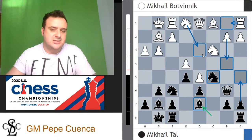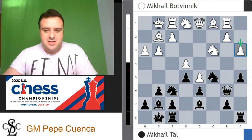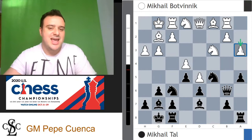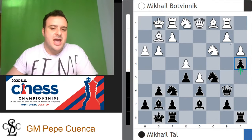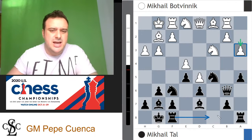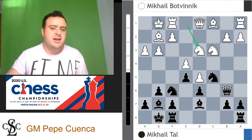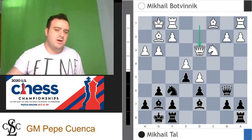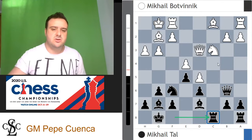Botvinnik went for knight d3. Whenever white tries a3, the answer is a4 — white is never going to be able to strike with b4. Botvinnik went for knight d3, knight takes d3, queen takes d3, and now rook f to c8. White goes rook b1 in this position, and Mikhail Tal goes for knight h5 — his idea is to strike with f5 at some point. Rook b1 is played because white wants to develop the bishop to e3 and doesn't want to have troubles on b2.